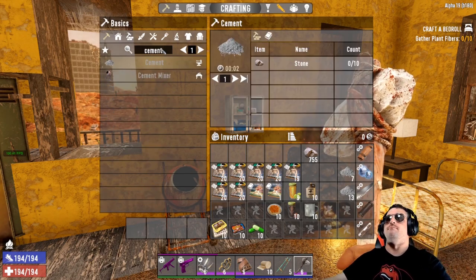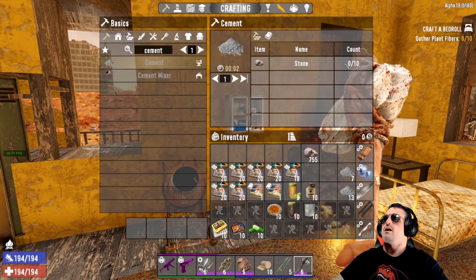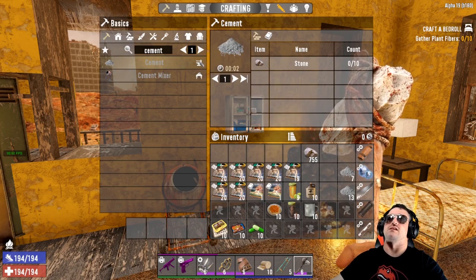You type in 'cement.' Boom, there it is right there. You need 10 stone, and it shows that you have zero stone. That's because you need a forge — that's what this symbol right here means. In order to make cement, you have to have it in a forge.